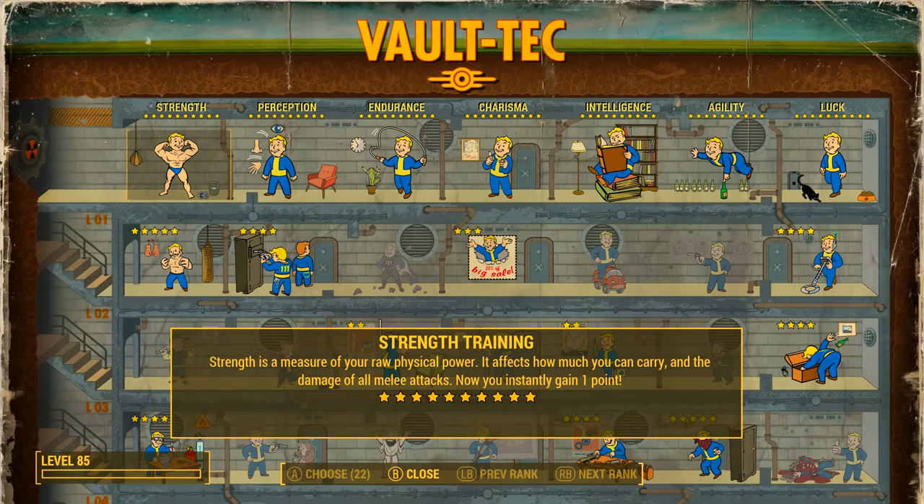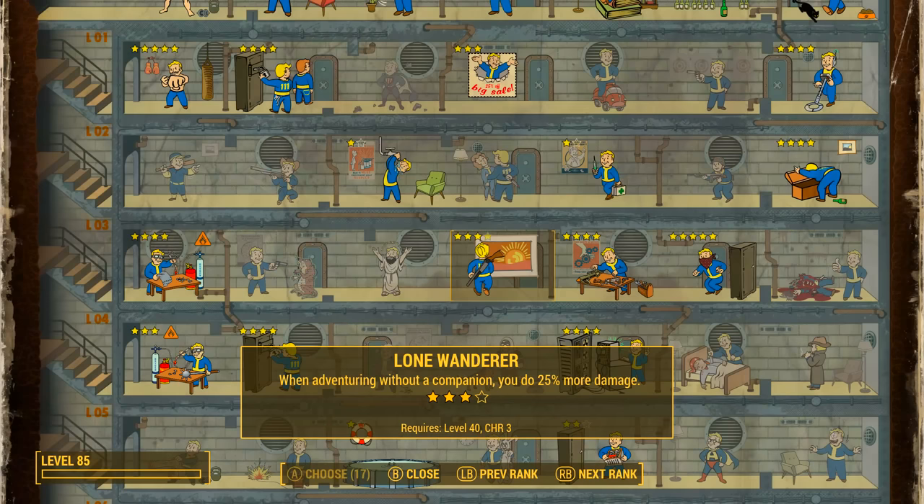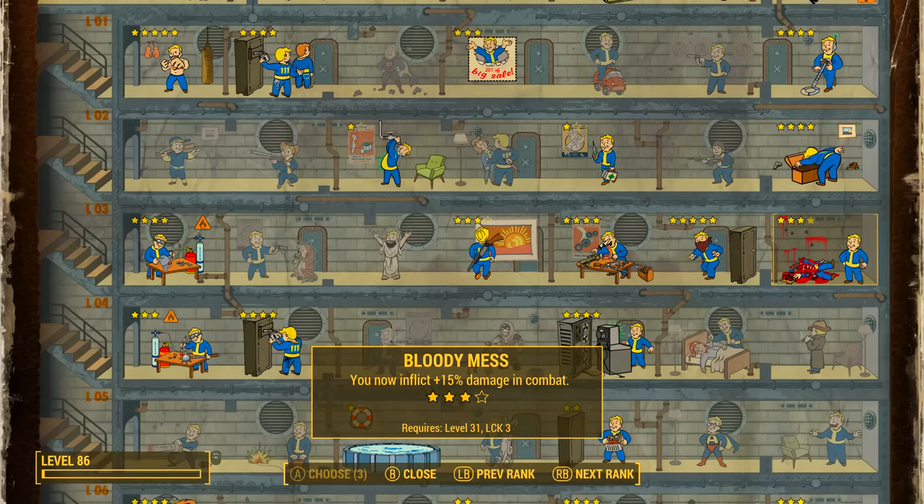This core 50 damage is what the perks are going to affect. For each point of strength it increases the base unarmed damage by one — inside power armor you can increase strength with food, meds, chems, and perks like solar powered. For perks, get all five Iron Fist perks so punching attacks do double damage. I've also chosen the Lone Wanderer perk: when adventuring without a companion you do 25% more damage. Then Bloody Mess rank 3, which grants plus 15% damage in combat.